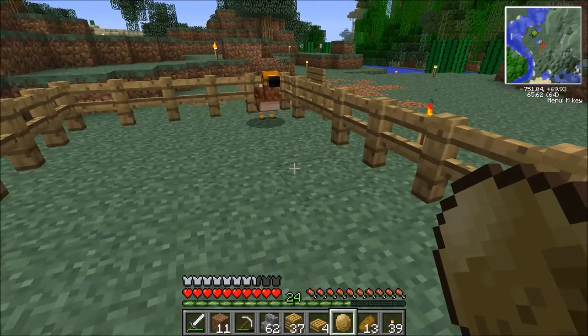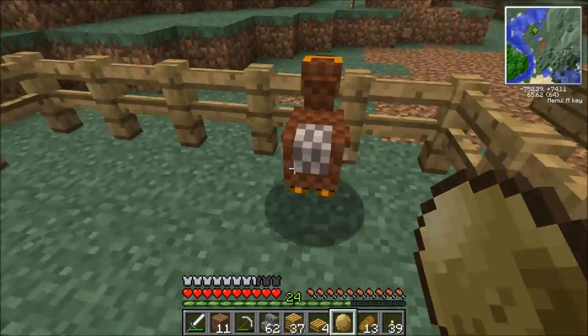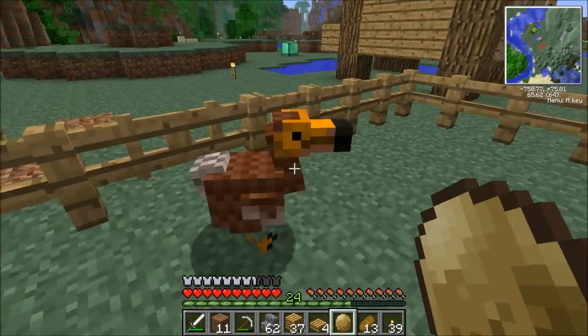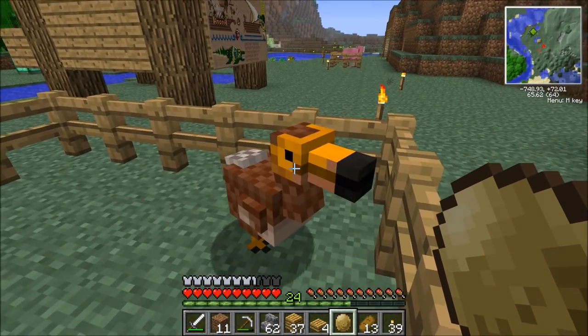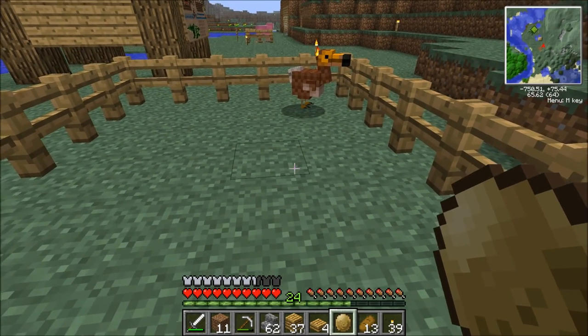We have a dodo egg here. This is the first egg that our dodo, who is currently unnamed, has provided us. It's grown all large and cool looking. Sort of looks like a toucan, actually, with its face. Look at that toucan face. I want to eat some Froot Loops. By the way, Froot Loops — totally not a cereal in Korea. Can you guys believe that? It makes me sad.